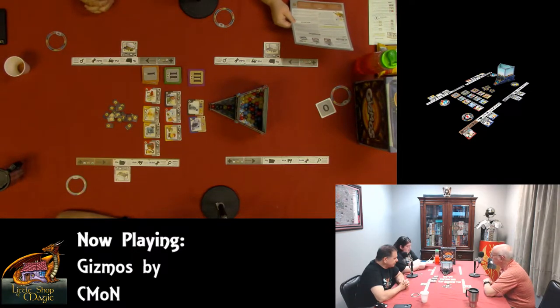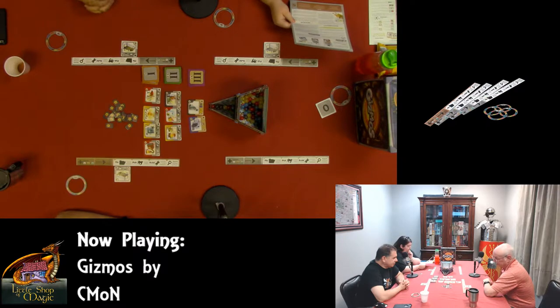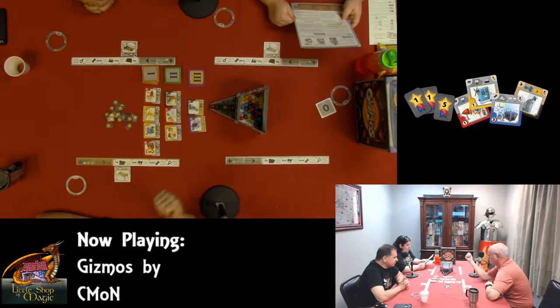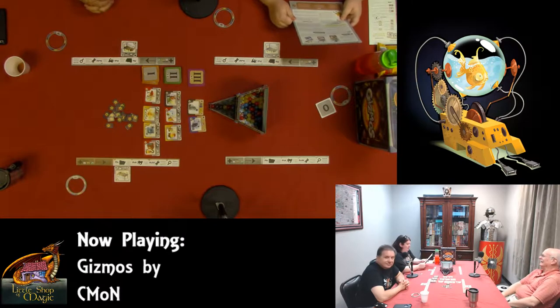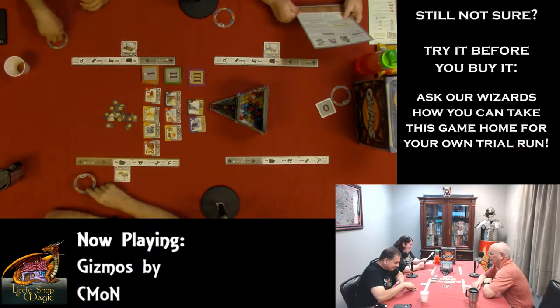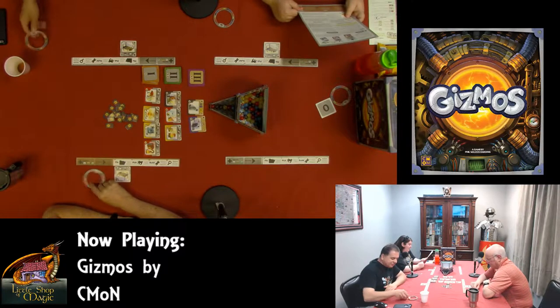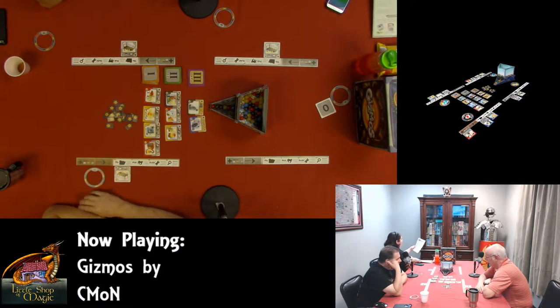The end of the game is triggered when a player builds their fourth level-three gizmo or their 16th overall gizmo. Once this happens, play will continue until the player to the right of the first player has completed their turn — so all players have had an equal number of turns. If the player who triggered the end is already the player to the right of the first player, the game ends when they complete their turn. Each player then calculates their score by adding up the victory points of all their gizmos plus any victory point tokens acquired. The player with the most victory points wins; in a tie, the tied player with the most gizmos wins.